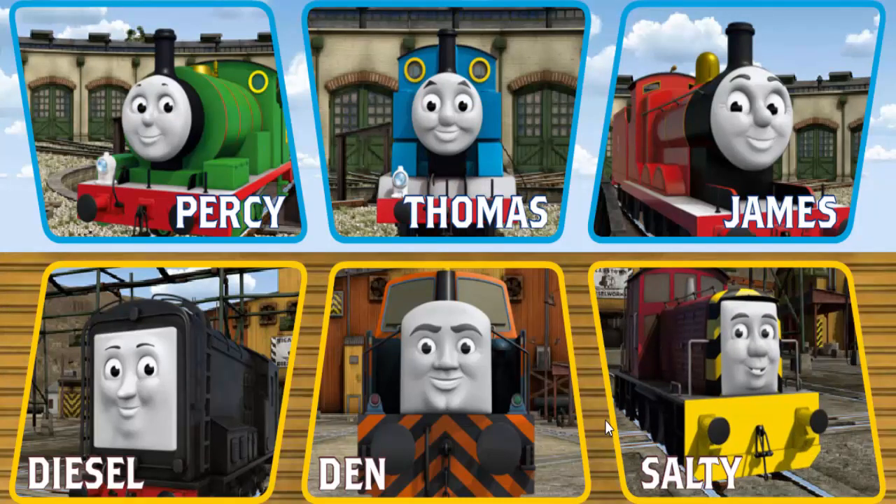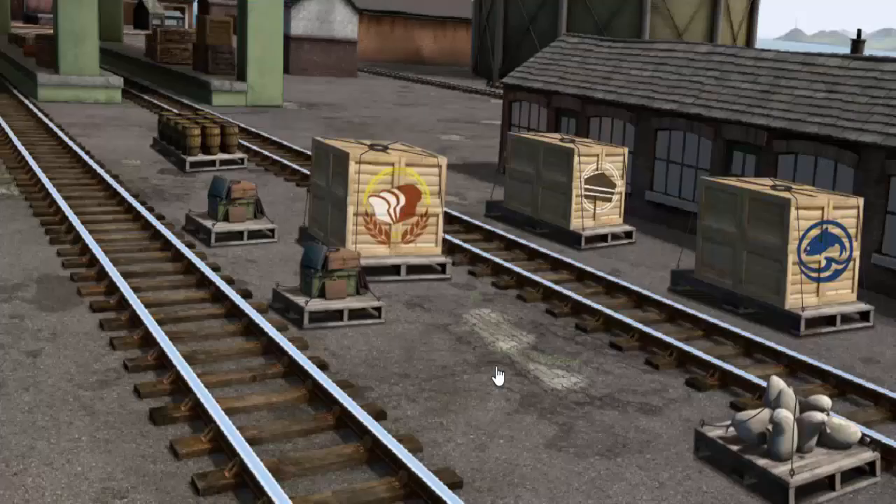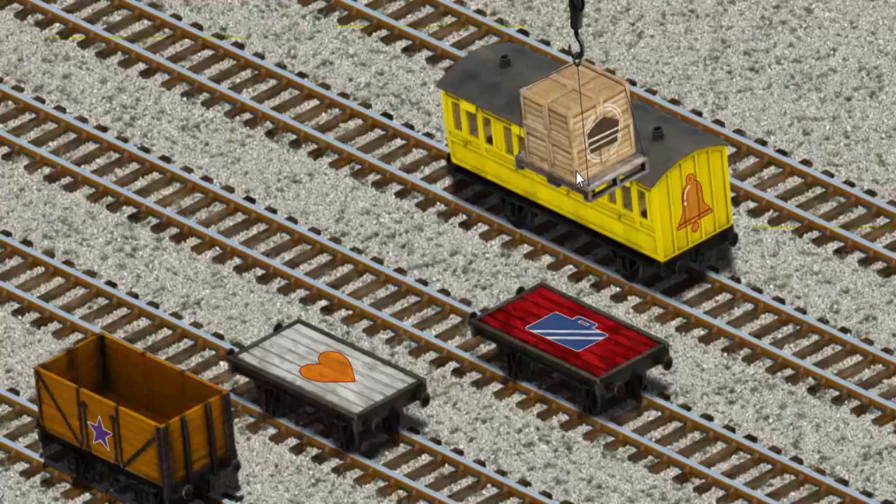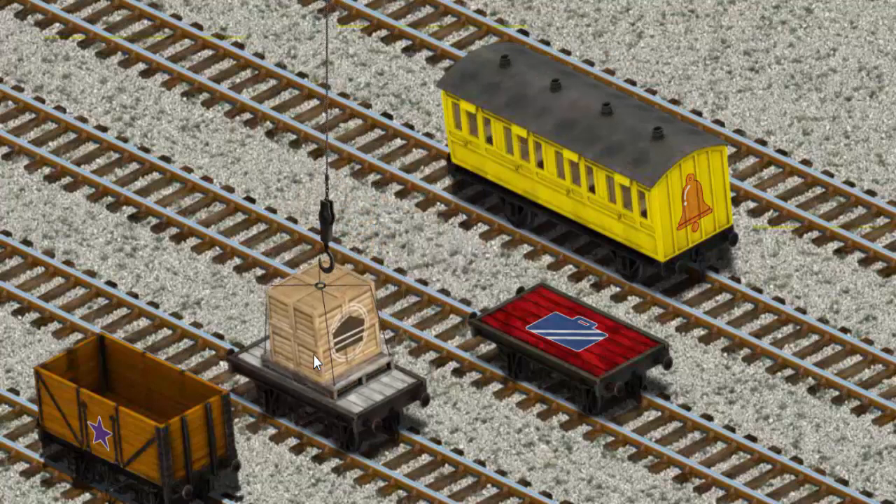It's a busy day at Brendam Docks. Thomas and his friends have many deliveries to make. Choose who will make the next delivery. Den must deliver the crates of cake to Knapford Station. Show Cranky where the crates of cake are. That's it! Let's lift and load. Now the cargo must be loaded. Help Cranky find the white flatbed with the heart. You've found it!